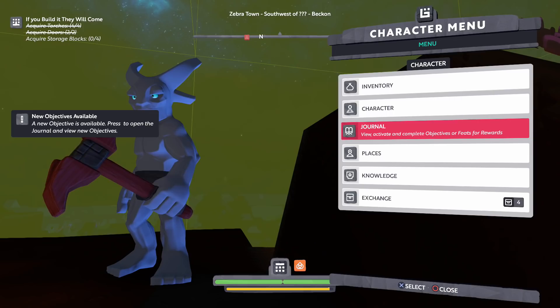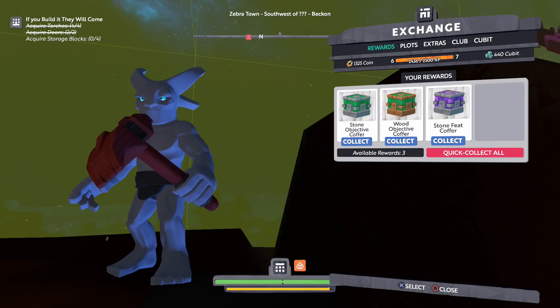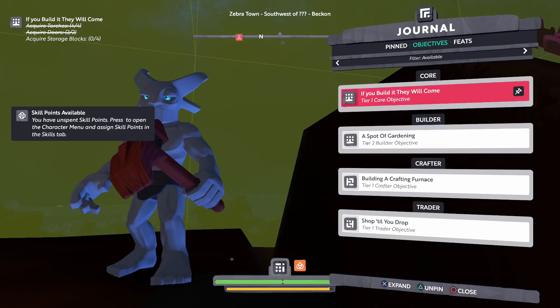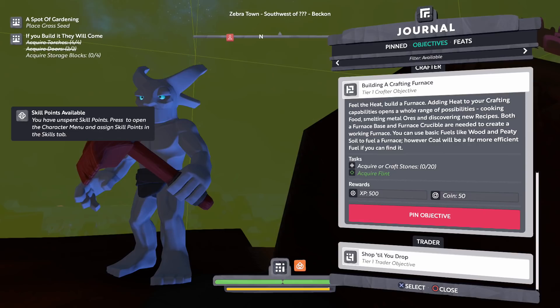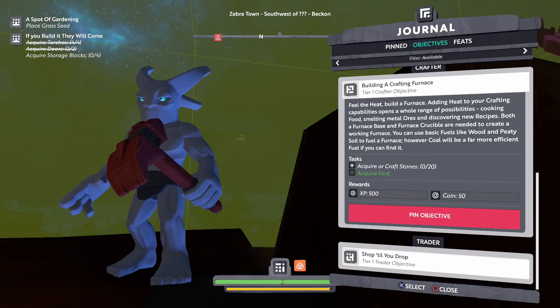Let's do the exchange first. There's a lot of stuff here. I have an Iron Feet Coffer which will give me a good couple things — these always seem to give currency, not items. I don't really need to open all of these individually, I think I can quick collect all of them. That got me a couple more things. That's sort of more satisfying. Core Feet Complete — what's in this box, one. Okay, journal. A Spot of Gardening — we can pin that one, and also Building and Crafting a Furnace: feel the heat, build a furnace. Adding heat to your crafting opens a whole range of possibilities — cooking food, smelting metal ores, and discovering new recipes.